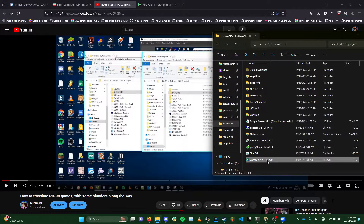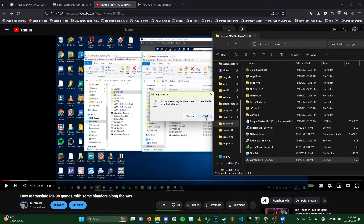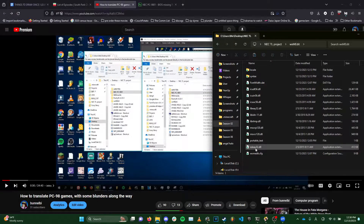Not all games have pack files, so this specifically applies to games that do. For other situations I'm working on figuring that out, and I'll probably make another video on how to translate games that don't have this pack file structure. But for any game that does have a pack file, you're going to drag it out of Edit Disk, and once you do that you're done with the program.